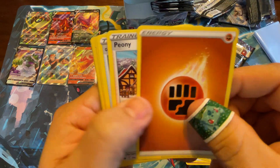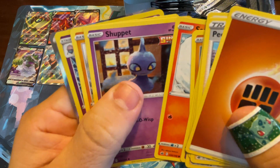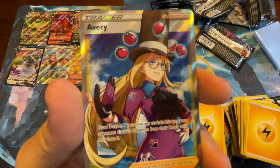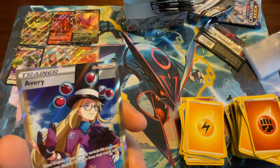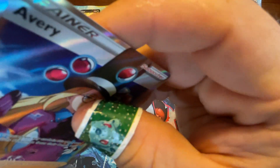Fighting Energy, Peony, Galarian Chestplate, Caitlyn, Inkay, Diglett, Scorbunny, Shuppet, Kubfu, Malamar — and what's in the back? A full art Avery! That's what I'm talking about. Can't complain — that's three full art cards, two of them are trainers.